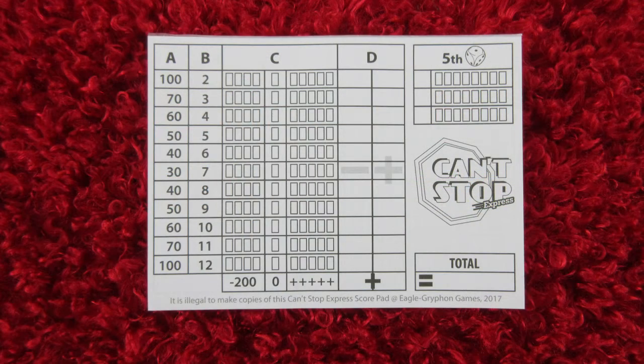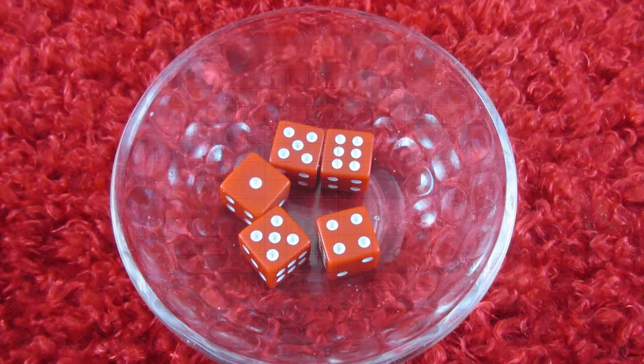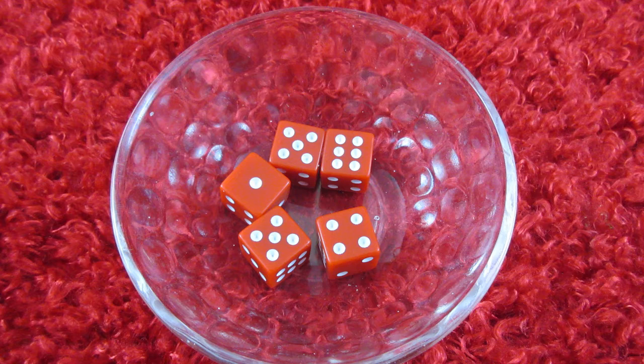When I got it, I looked at the box and thought it looks beautiful — exactly like the original Can't Stop. But once I opened the box, I noticed the score sheets weren't very colorful at all; it was pretty much like an Excel spreadsheet. And the dice were just plain regular dice — red and normal, nothing outstanding about the dice quality.